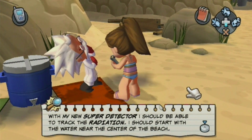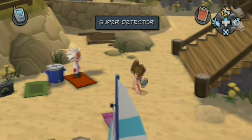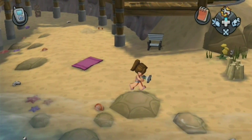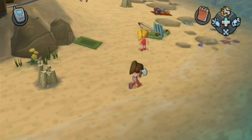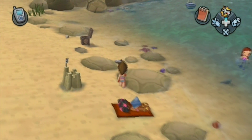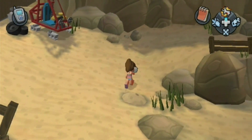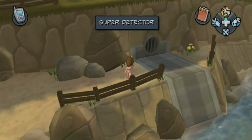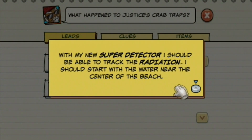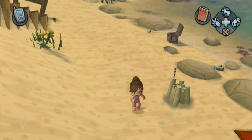So with my new super detector, I should be able to track the radiation. I should start with the water near the center of the beach. I have no idea actually — I vaguely remember this part. I know more about the middle parts. What are we looking for? The water near the center of the beach? That makes no sense. We're going to go through this again with me wandering aimlessly around.